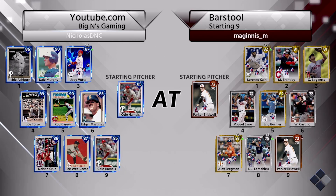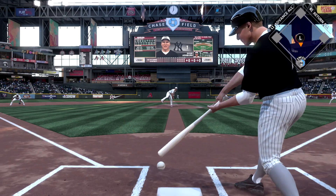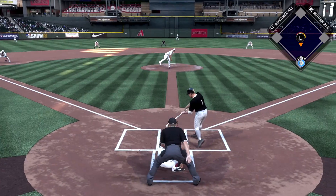So we'll get into another game. And this time my opponent is a little bit better. He has Lorenzo Cain, Michael Brantley, Xander Bogaerts, Eric Hosmer, and Bregman. Also Castillo, LeMahieu, and Miguel Sano. He's got a pretty good team, but nowhere near my team, so I should win this.